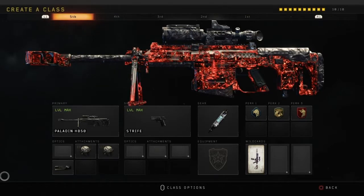At number 5, you may be surprised by this, but we have the Paladin HB-50. You may be surprised that a sniper made it into the top 5 weapons of all guns on this game, but it's just an amazing weapon. It's pinpoint accurate when you want it to be. You can outgun SMGs with this thing at point-blank range.